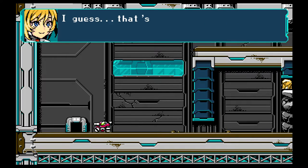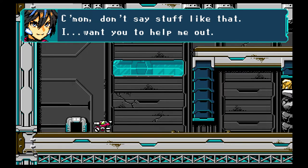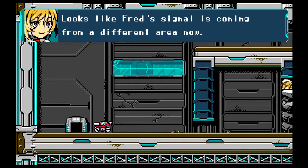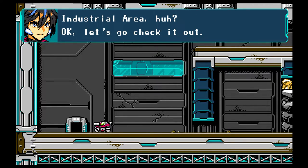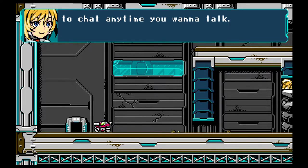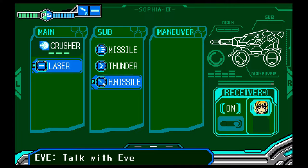I wonder why she's so eager to lend me a hand. Come on, don't say stuff like that — I want you to help me out. Okay, you got it — leave it to me. Looks like Fred is coming from a different area now; I think it's an industrial area. Okay, let's check it out. One more thing — if you ever want to talk to me, choose the receiver icon from the menu. There's a lot of stuff I'd like to talk to you about. And she is right! So you know what, let's talk to Eve.